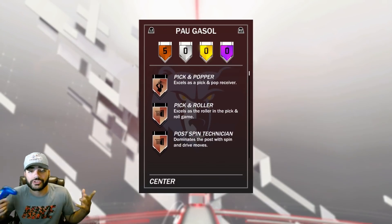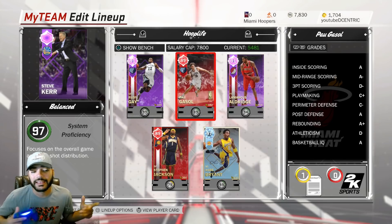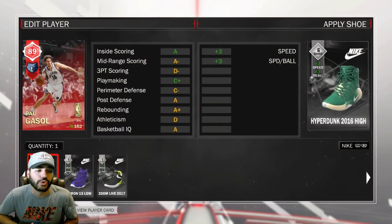He comes with 5 bronze stock badges: pick and popper, pick and roller, post spin technician, drop stepper, and up and under specialist. Let's see if I have a shoe I can apply, and then we'll go from there.